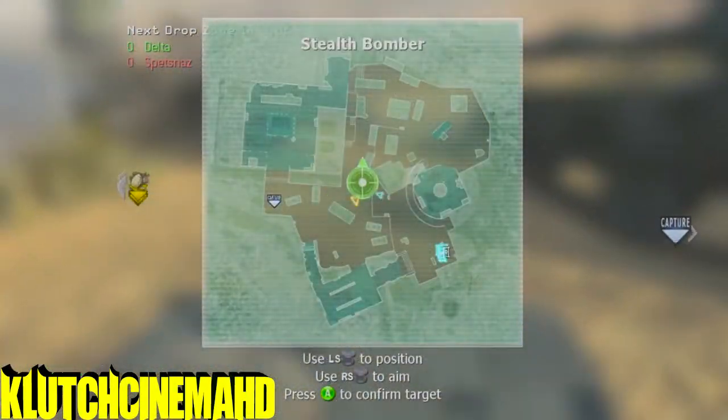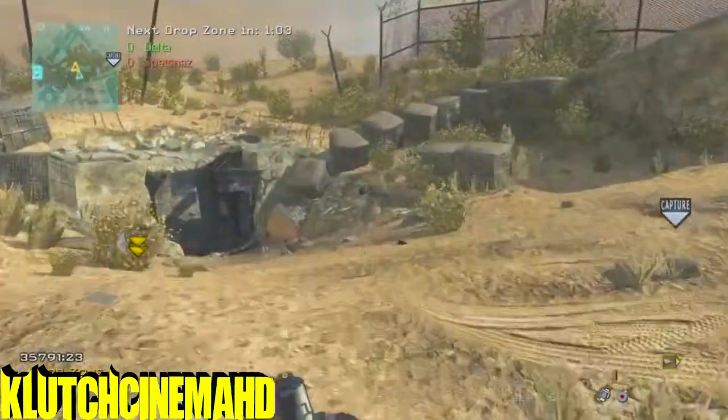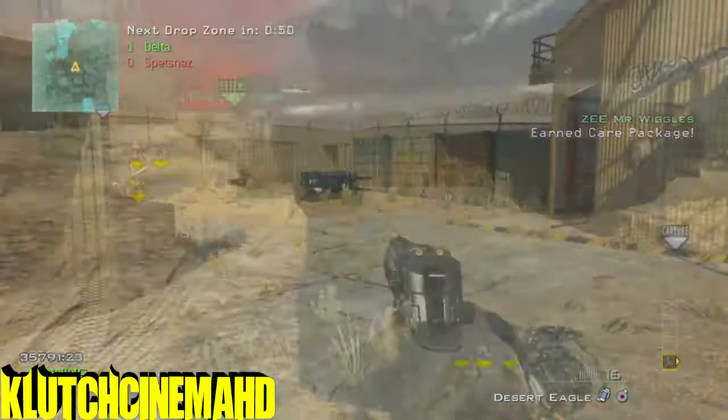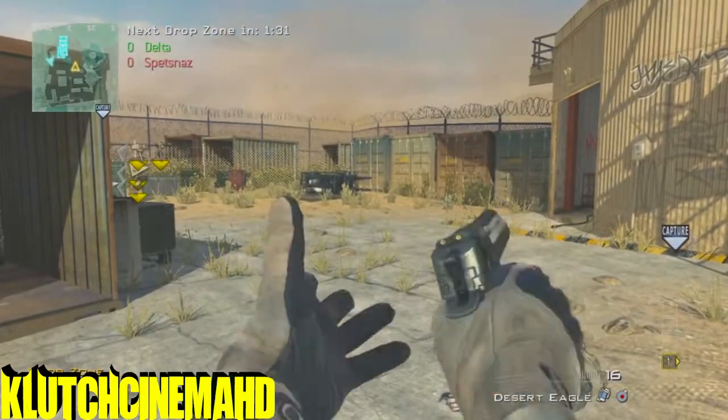But right here, what you want to do is you want to click Y and right on your D-pad, almost at the same exact time, but you want to click Y and then right on your D-pad like a tenth of a second later, I guess you could say.